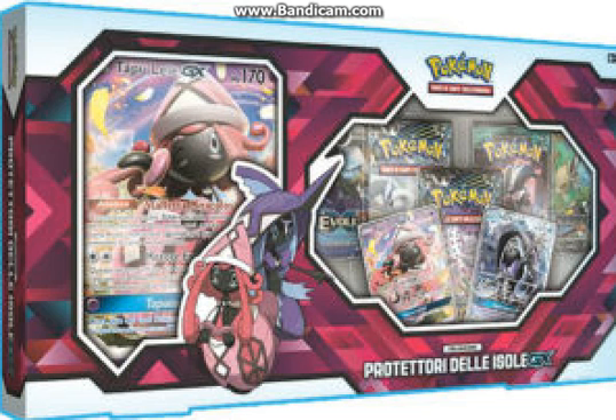There may also be, similar to the Espeon Umbreon box that we had, a version where instead of the pink on the box, it's mostly blue, and then there's a Tapu Feeney big promo. That's my guess as something that could be released.